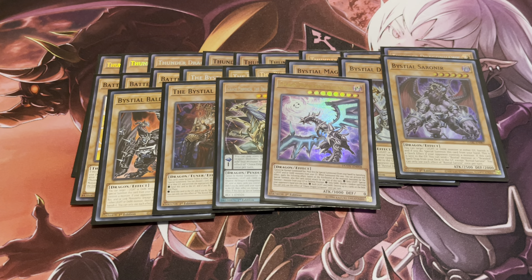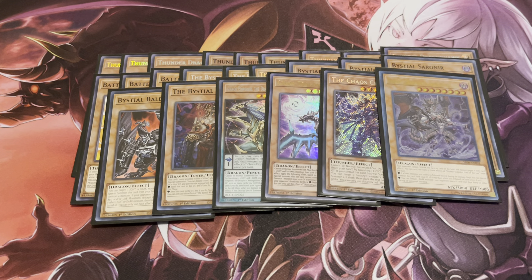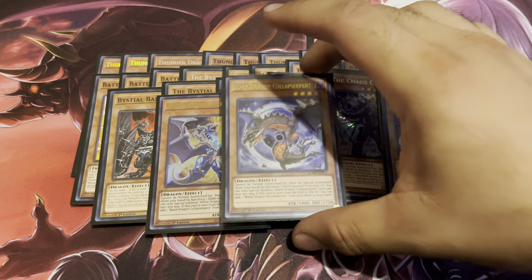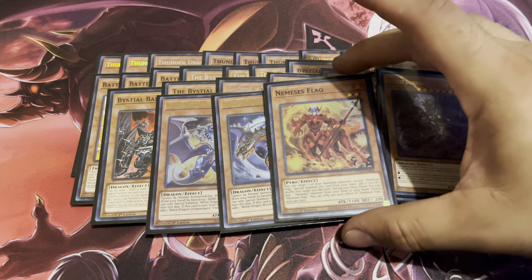I'm also playing one Chaos Dragon Levianeer, which has utility for any one of its three effects. One Chaos Creator — you can target three banished monsters with different names, special summon one of them, and place the rest at the bottom of your deck, which is a great way to recycle resources. One Darkest Diabolos, since there are a couple of effects in the deck that let you tribute specifically for a dark monster, which can trigger Darkest Diabolos. It's a great extender, can rip a card from your opponent's hand, and it's level eight for a potential rank eight play. I'm also playing one Wyvern Burster and one Collapserpent — these are limited for obvious reasons, but you do have ways to recycle them.